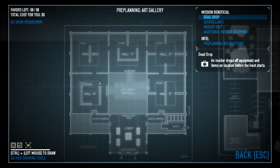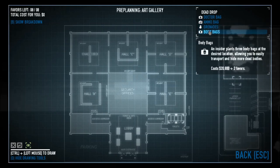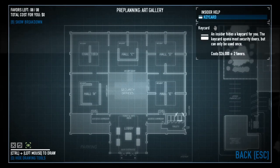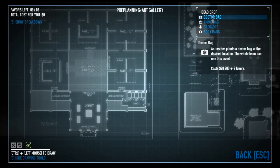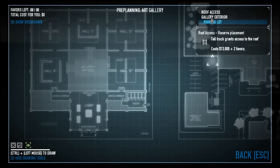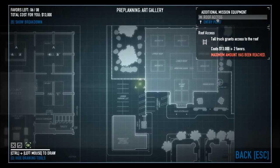As for the pre-planning: body bags can be helpful. We also have spy cams or camera access — spy cams might be more useful if you're solo; camera access is useful if you've got a friend who wants to sit on the cameras. There's a key card that spawns in the bathrooms. Dead drops can spawn in various spots. We also have roof access, which spawns a truck or van and lets you get up onto the roof nice and easy.